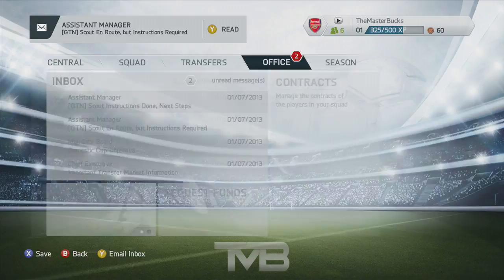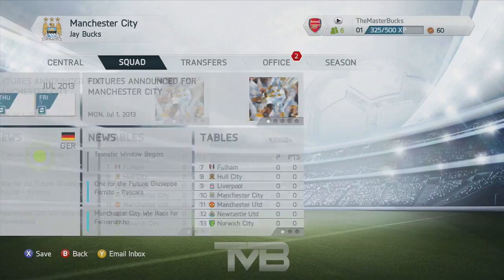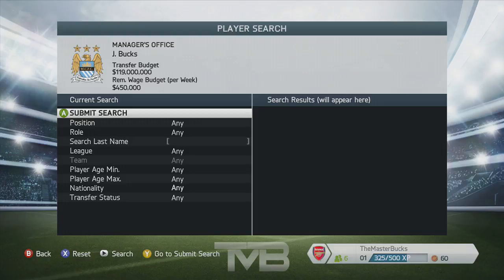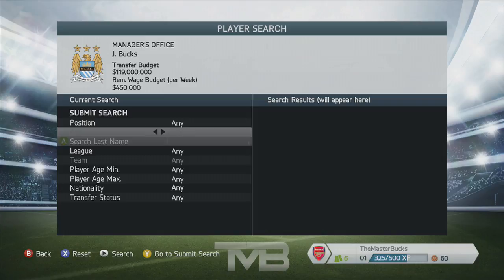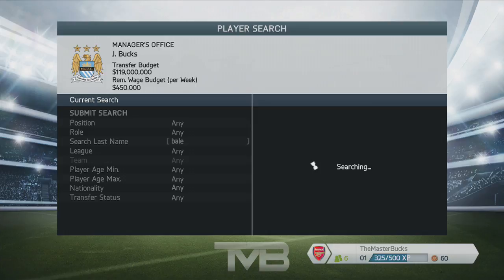Moving away from the Global Transfer Network for a moment — the old way of searching for players is still available in FIFA 14 via the player search. It may be slightly less efficient than the GTN, but you can still search by age, nationality, transfer status, league, or by name. So if you want to buy Bale, you just go straight to him and his name pops up. You can also see checkboxes that indicate a player's attributes, which you could use to find a similar player in the GTN.